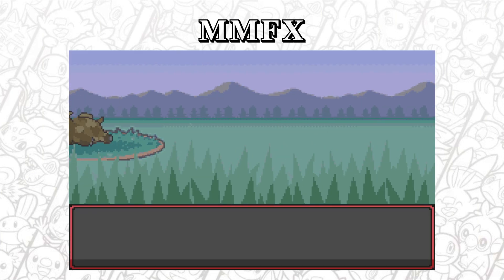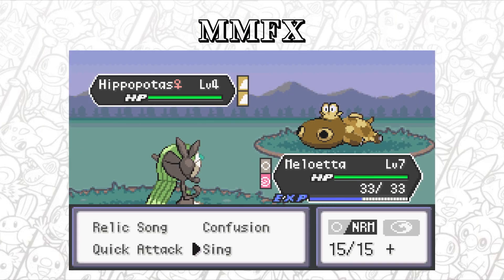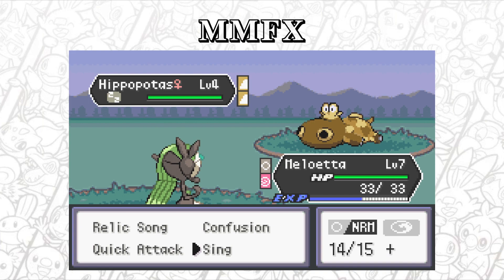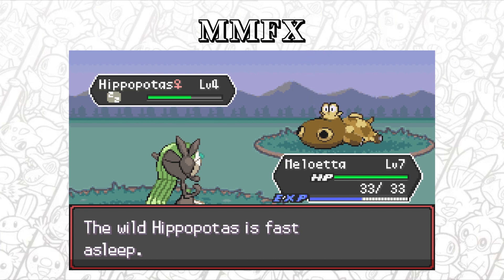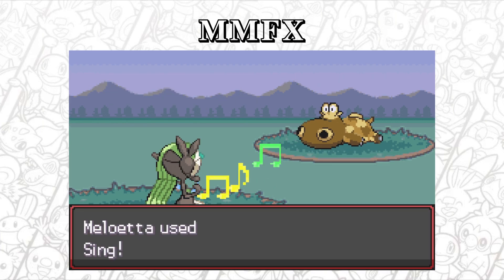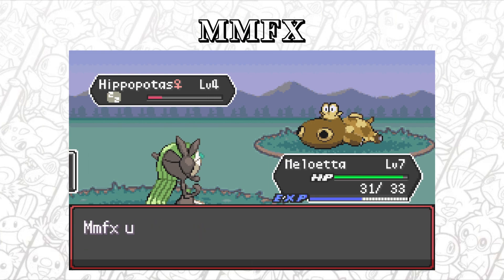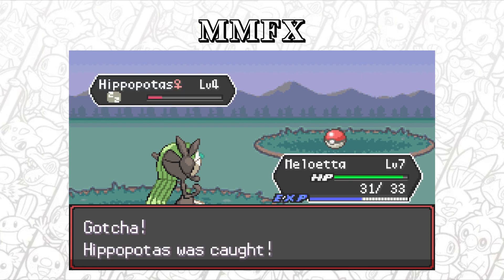Let's see what we get for our first encounter of this series. I'll actually take it because we do need a Ground type. Sing hit straight away - it's always nice to see, given the amount of fails I've had with Sing and Hypnosis. We can do one more hit and it should leave them in the red unless we get a crit. We're not taking too much damage. Hopefully we're going to catch our first Pokemon right here. Let's throw a ball. I'll definitely take a Hippopotas - a Ground type, definitely.